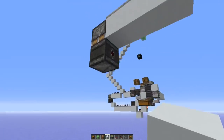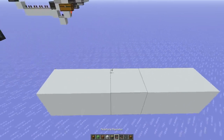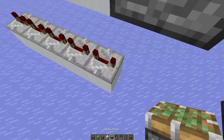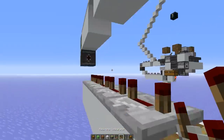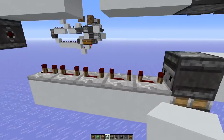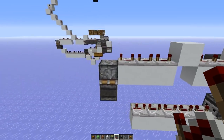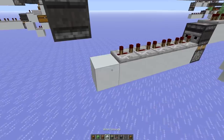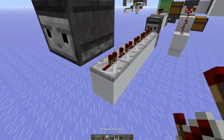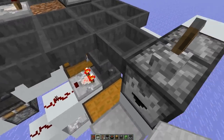Next, add five repeaters over here - one, two, three, four, five. Four of those on full delay and that one on three ticks. Then add another sticky piston and an observer facing that direction. Here add two more repeaters on two ticks. Now, depending on which version you're building: for the duper version, place a block here; for the dispenser version, add another repeater on two ticks instead.